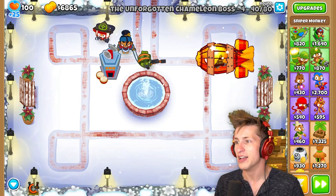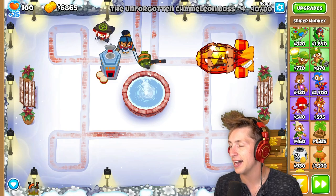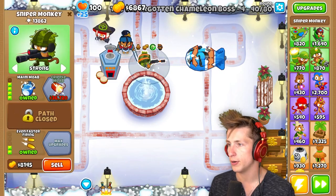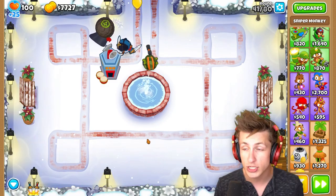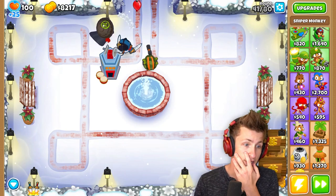Yeah, so there's the BFB, but we can stun it. Now that we have that, we have the money we need. That was a little bit tragic. I ended up selling our Bomb Shooter, but we do have this MOAB under lock. Thank goodness for that. That was really close. I was not ready for it to have a Fortified ZOMG on round 40. Holy cow. We need more damage.